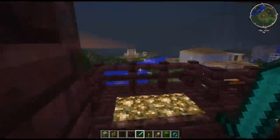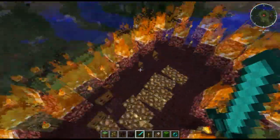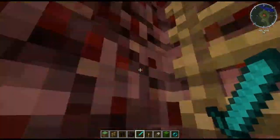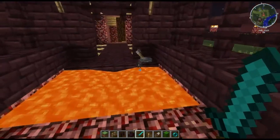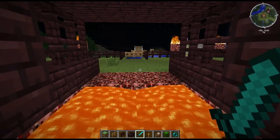Coming upstairs again we have a potion making room and another lookout. Going up the stairs again we come to this little area. There's another lookout area - just like a little chill area. The main point of this here is that only you can get in and out - no mobs can get in and out because they won't jump in the lava obviously.